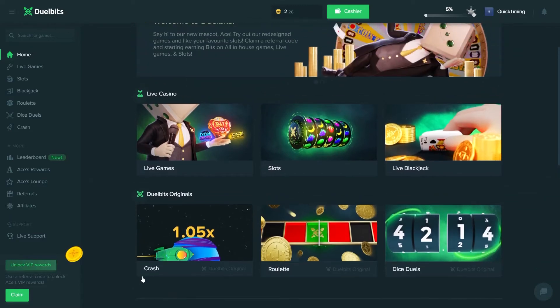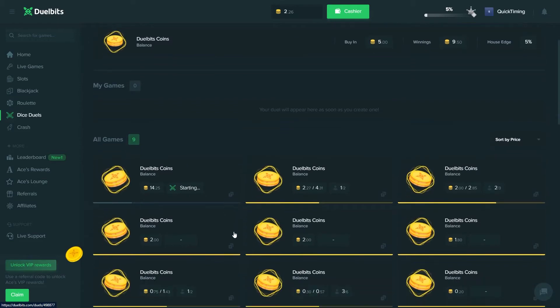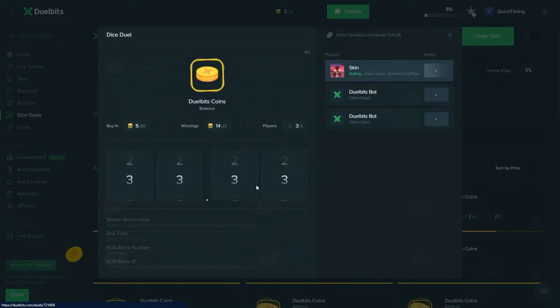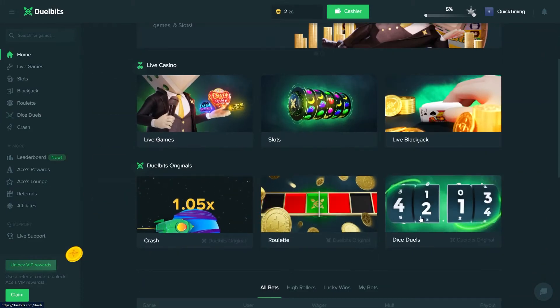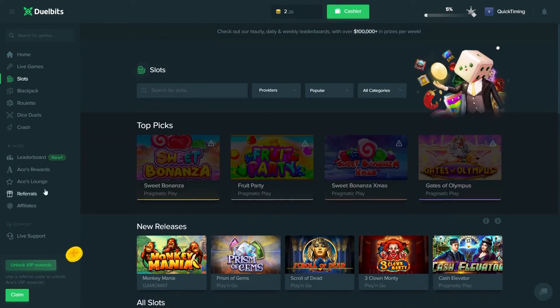They have some unique game modes. For example, Jewel Bits has this Dice Jewels thing — if you've ever played on any of the CS:GO sites, it's like a coin flip but instead you battle each other, and whoever gets the highest roll is the winner. Pretty cool game mode. The rest of the game modes include slots, live games, crash, and basically all the slots that every other crypto site has.